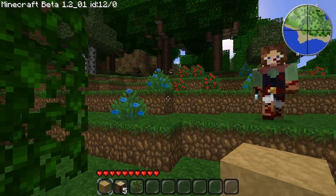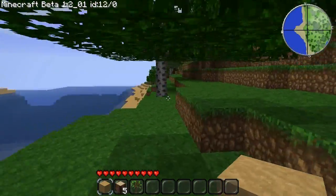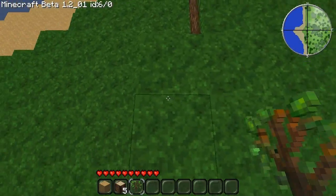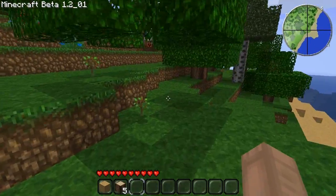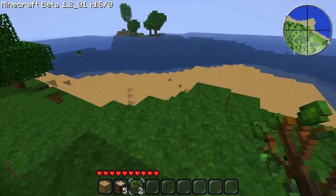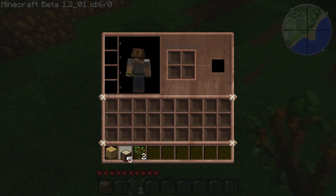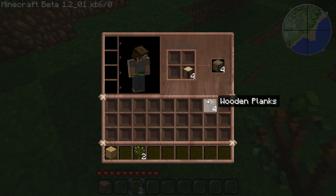I also love that with the latest patch, trees automatically fall apart again — it's really, really nice. Let's put a tree down there. You can just keep picking up tree parts as they fall. Now that I have this, let's make a tool bench.